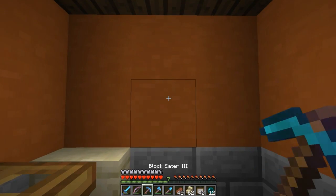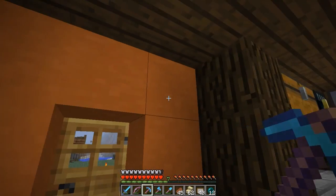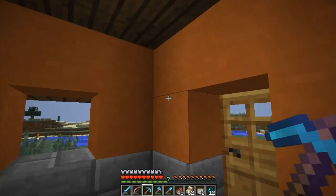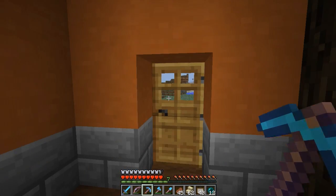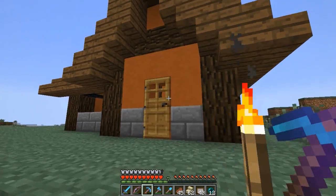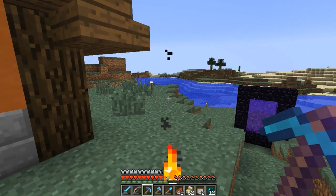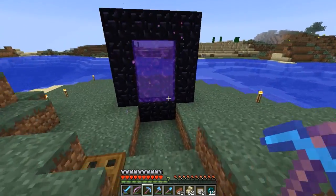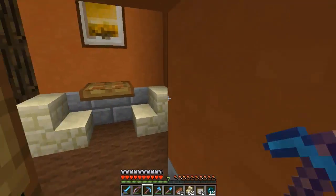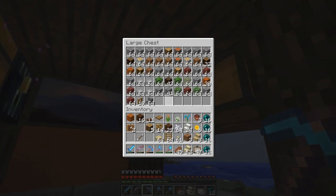Then over here, what if we did a window? We need windows. And maybe like a hook right there — tripwire hook — kind of like a coat rack. Alright, let's go run back real quick and get some glass. Actually, let's get back in here and put some of this stuff up. I'm going to run some of this stuff back to the castle eventually.